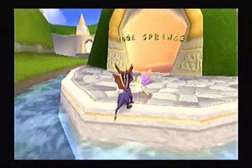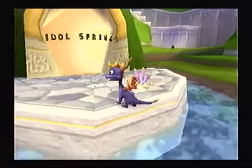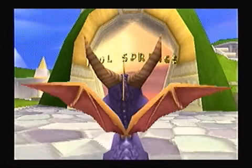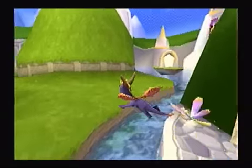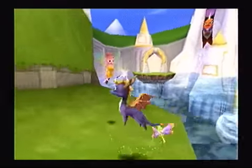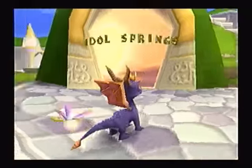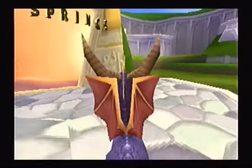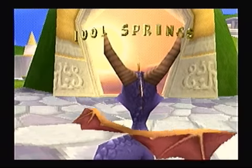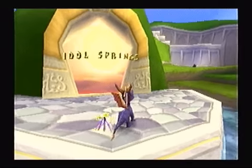Hello everybody, this is Ultimate Lifeform RB, and welcome to another episode of Let's Play Spyro 2 Ripto's Rage for the PlayStation 1. In our last episode, we finally learned how to swim underwater, which allowed us to explore the rest of the Summer Forest home world. And now that that is taken care of, it is time for us to get back to our search for the Avalar Talismans, and we will continue our search with Idle Springs.